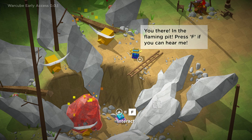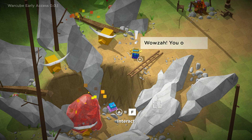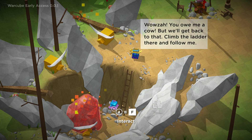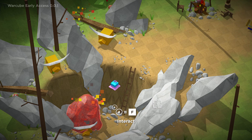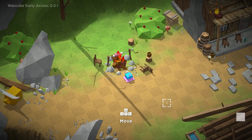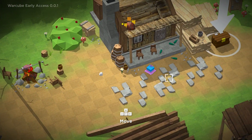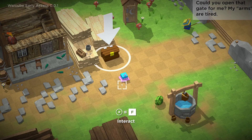So here we are in the tutorial, I think. This little farmer's saying, 'You there, in the flaming pit. Press F if you can hear me.' You know what, dude? I'm gonna applaud you. Wowza! You owe me a cow. But we'll get back to that. Climb the ladder there and follow me. Okay, here we go. Trying to climb the ladder, not doing too well with it. Oh, I gotta press F to enter. I didn't see that. I've not played this game before — this is literally my first time playing. Where'd the farmer go? Am I wearing a dress? Am I a little princess wearing a dress? I look pretty cute.